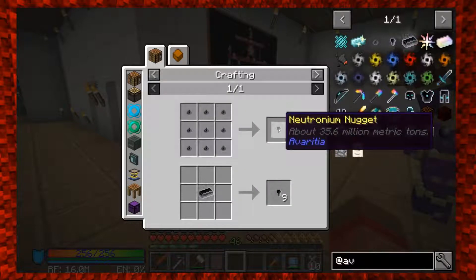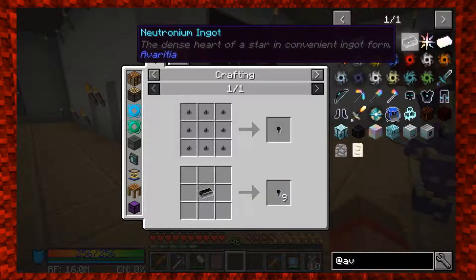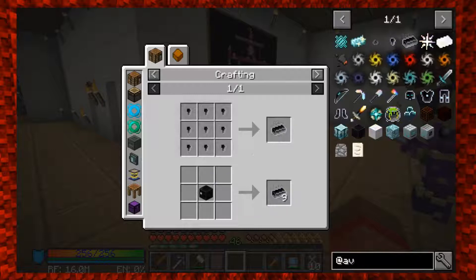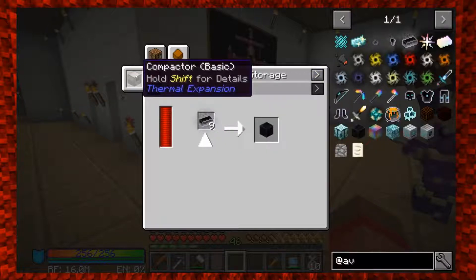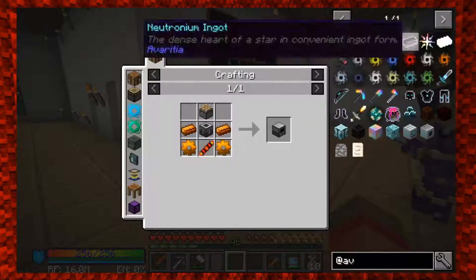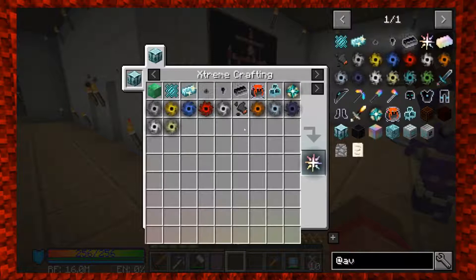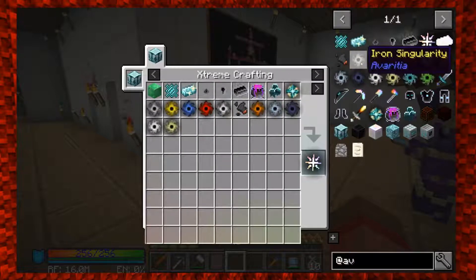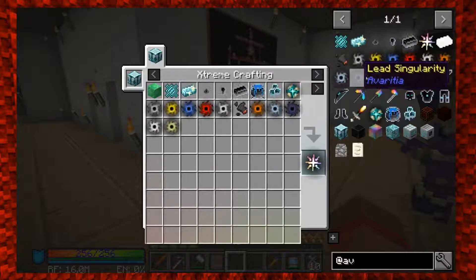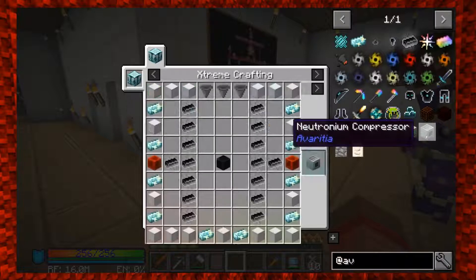You take a neutronium nugget - but how do you get a neutronium nugget? It's from a neutronium ingot. And how do you get neutronium? From a block of neutronium. You're not helping. Is there a neutronium cow? That'd be awesome. Let me look up neutronium - there's no recipe for those either. Oh wait, there's a neutronium compressor - and a neutron collector!